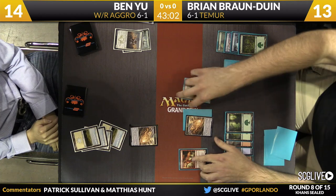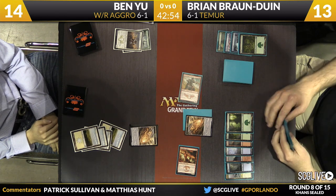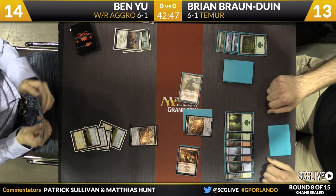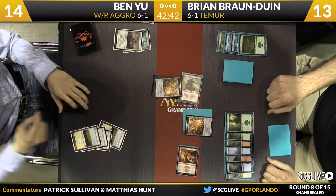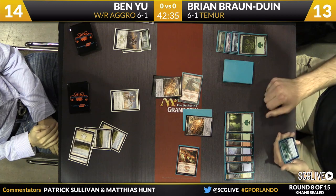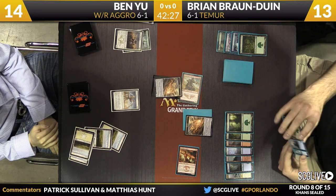Woolly Loxodon confirmed. We're back on Brian's turn — he's going to swing with both Expert and Heartpiercer. Ben could go for a Feat of Resistance, he could try to cast Smite the Monstrous. If Brian plays a spell to pump the Bloodfire Expert, that would work. This looks a little dangerous on the surface, but because Brian elected not to send in with the morph, it probably implies that his hand doesn't have a lot of ways to push through in combat right now.